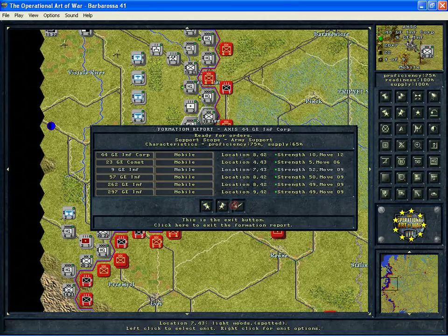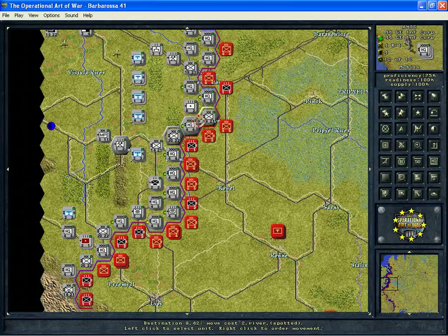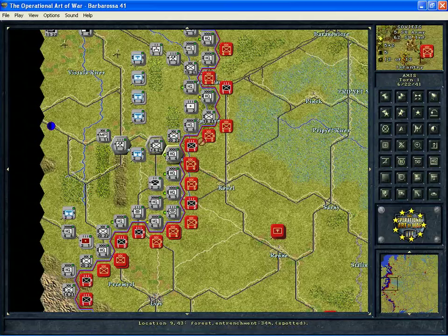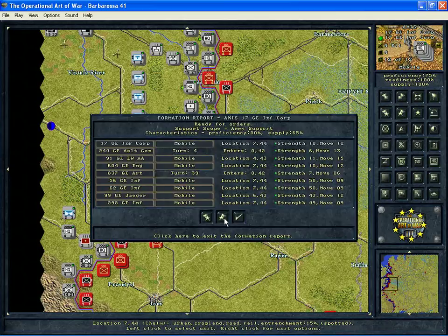You want to be aware as you go through playing a scenario what your support scope levels are, because they could have an effect on what's going on. These effects aren't reported to you in any way — they take place behind the scenes. What you're concerned with will be mixing formations. If you're setting up attacks using only units within the same formation, you don't have to worry about anything. But if you're setting up attacks between different formations, you could run into some subtle penalties.